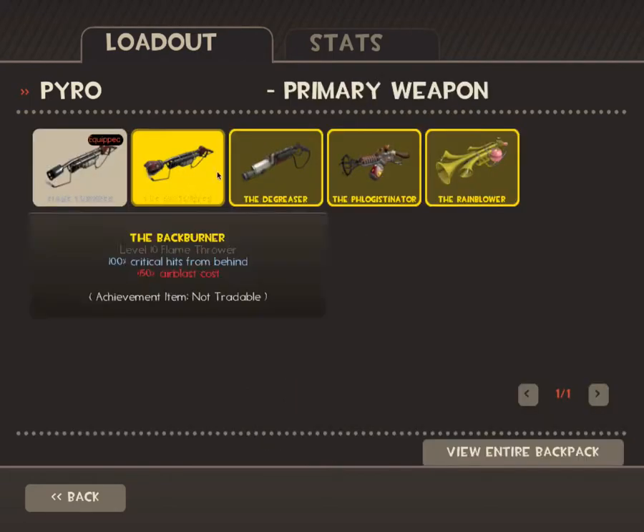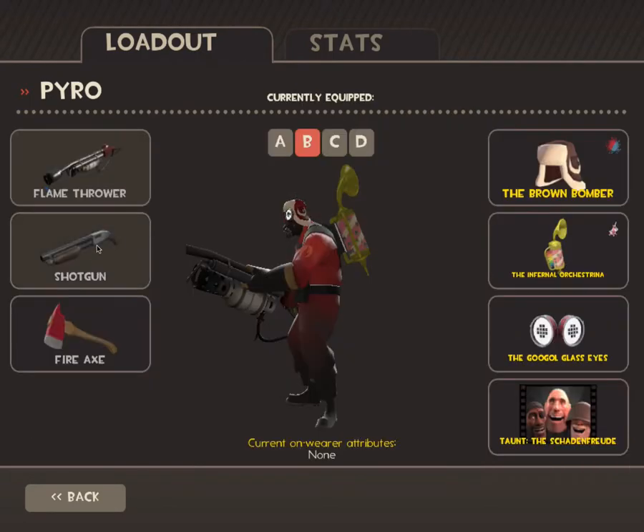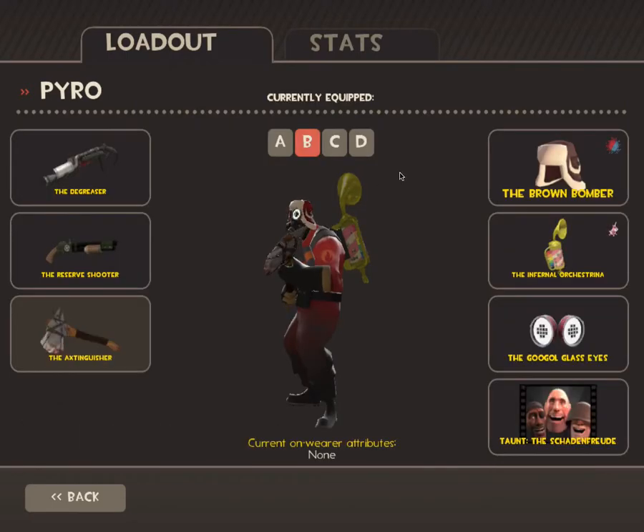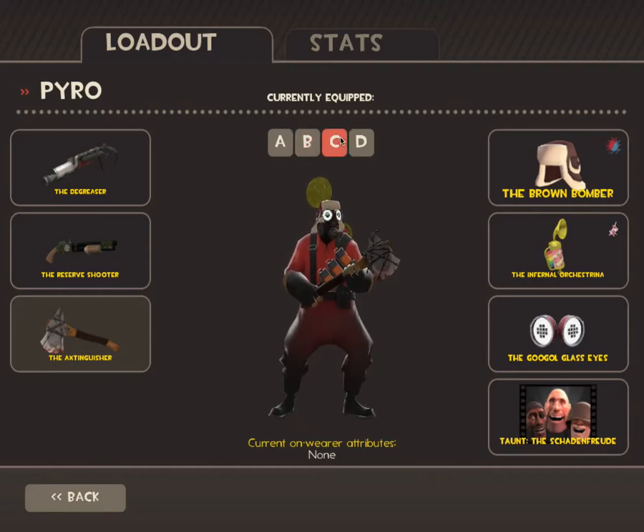The second one would be my combo move loadout. If you use all these combos right, you're a really good Pyro and you can help your team a lot.